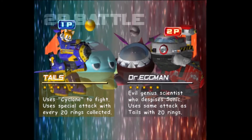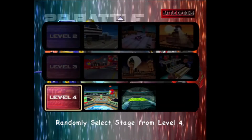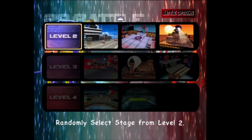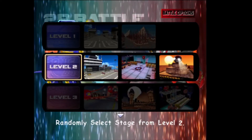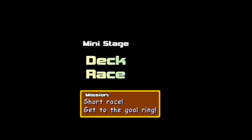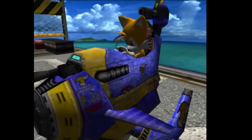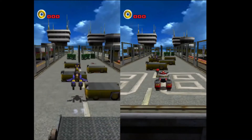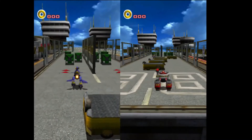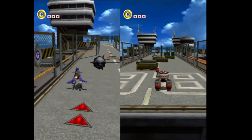Let's jump into the tutorial levels as usual. If you just highlight a level and select it, you play all of these — but we're not gonna do that. Let's look at the deck race. Short race — get to the goal ring. So unlike the normal shooter levels, this is actually a race.